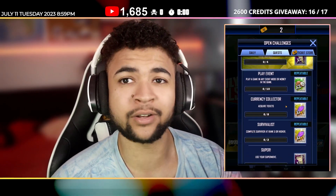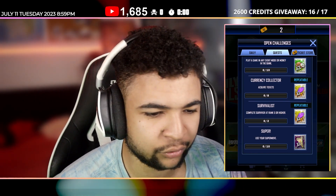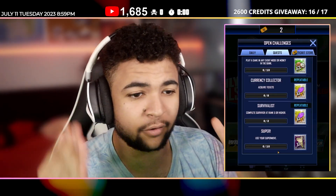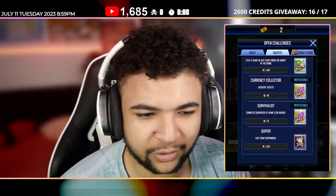I'm going to run you guys through what you need to do to complete the quest as quickly and efficiently as possible. We'll start from the bottom and work our way up. The bottom one is: use your suit move 10 times — this gives you a shark tooth, which is obviously for fusion ingredients.